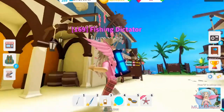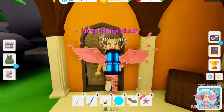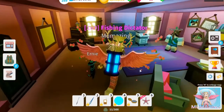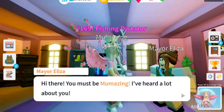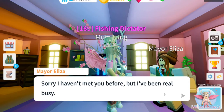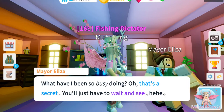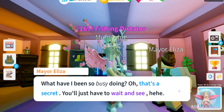We've got the mayor's office right here, let's go inside and have a chat to the mayor. Mayor Eliza says: 'Hello! Hi there, you must be Amazing. I've heard a lot about you. I'm Eliza, the mayor of this little slice of heaven we call Port Jackson. Sorry I haven't met you before but I've been real busy — what have I been so busy doing? Oh, that's a secret, you'll just have to wait and see!'